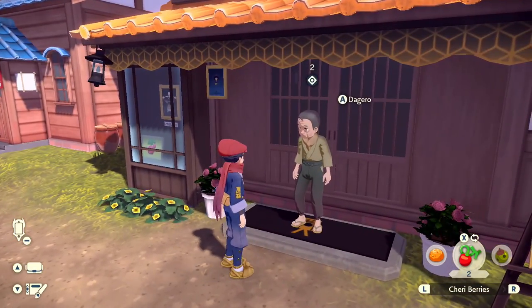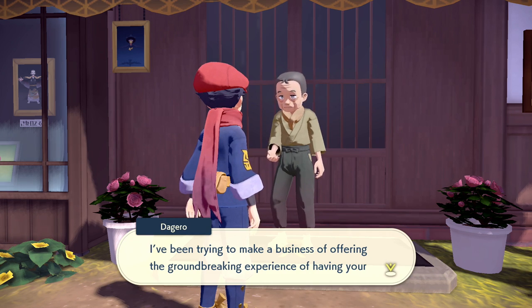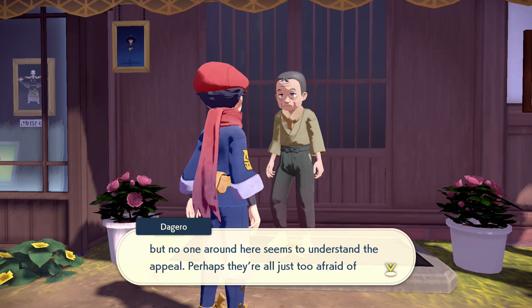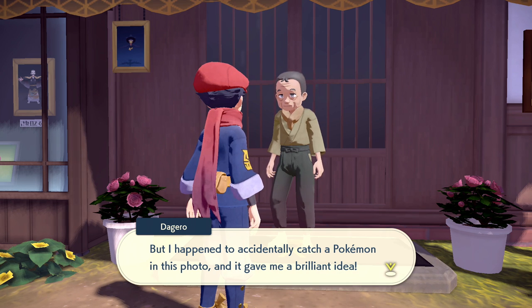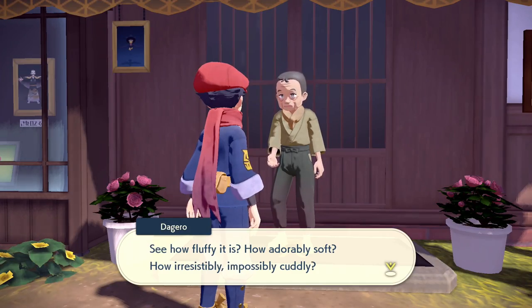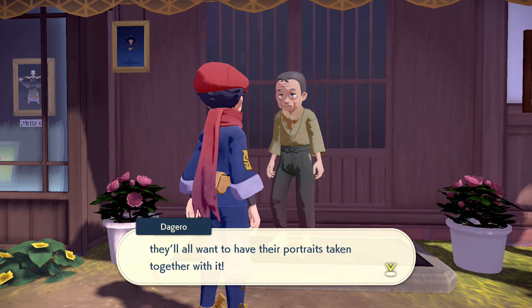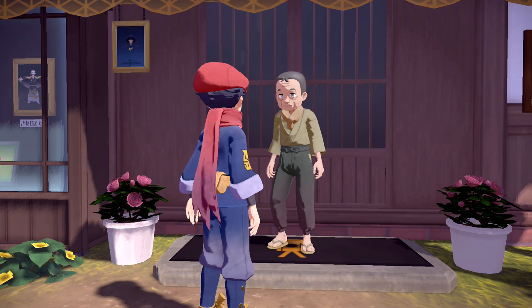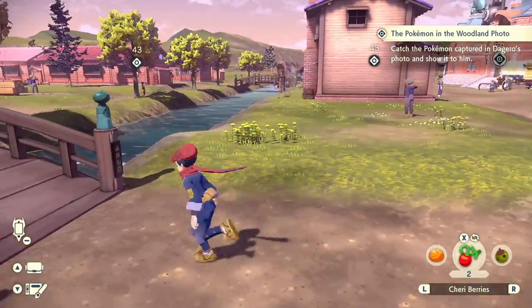We have a villager over this way at the photo booth - Jero. He says there's a Pokemon he was hoping I could bring. He's been trying to make a business offering the groundbreaking experience of having your photo taken with Pokemon, but no one seems to understand the appeal. He accidentally caught a Buneary in a photo and it gave him a brilliant idea. We actually already have a Buneary, so hopefully I can show it to him. I think I have to go to the pasture to get it.